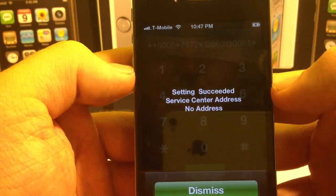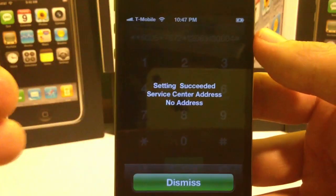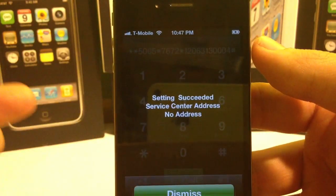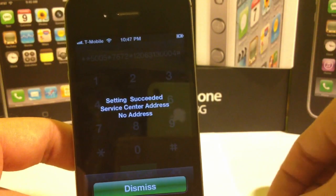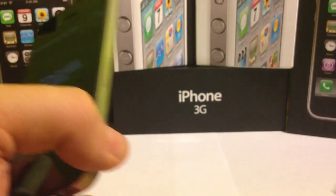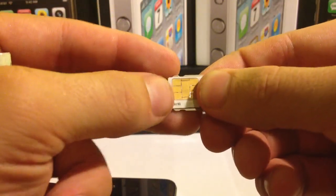Sometimes it does take a minute for text messages to kick in and start working. This is actually just a temporary fix because your phone won't always try to send through this SMSC number — it will try to go back to default. Sometimes it'll last for a day or two and then go back. So just use this as a temporary way of sending text messages until you can go in and get a new SIM card. Don't get one that looks like the football-shaped one. Get one that looks like this one here.